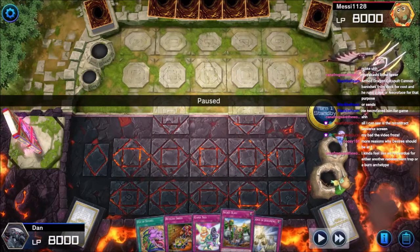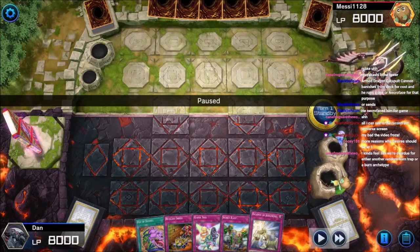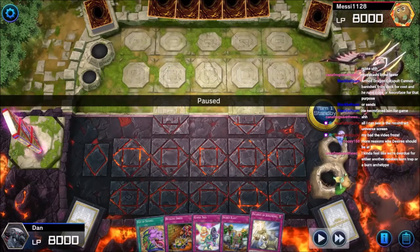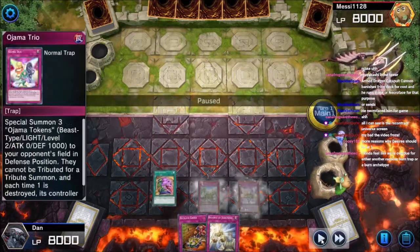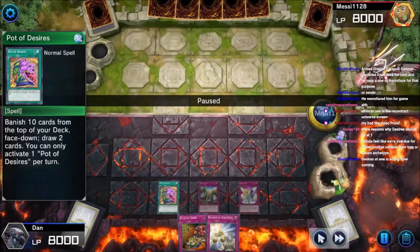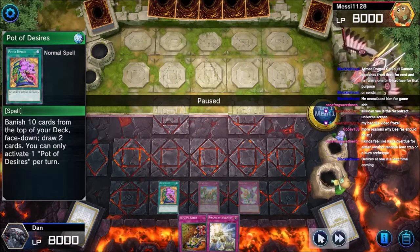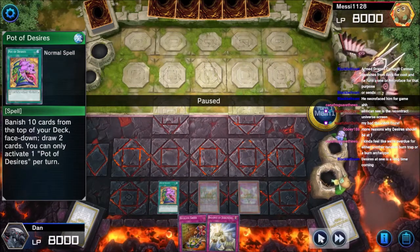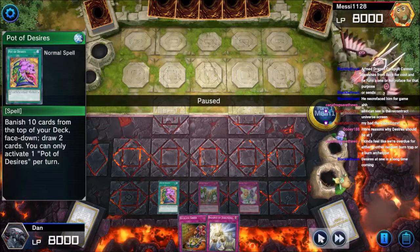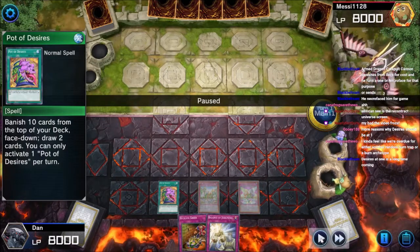Ojama Trio will boost Blast's damage by 900 and let Balance draw an additional three cards, which is really nice. My only problem with playing Pot of Duality in this deck is it tells your opponent that you're doing something suspicious. When I play it, my opponent sees three burn cards and thinks nothing suspicious is happening. That was my problem playing Diary, because then they play differently — they put less cards on the field and start making extra link plays to burn off cards and resources.